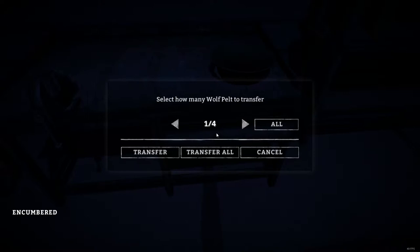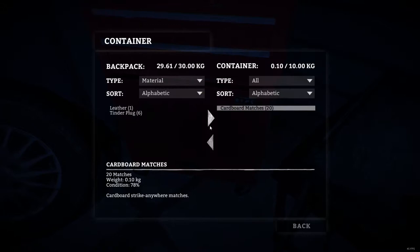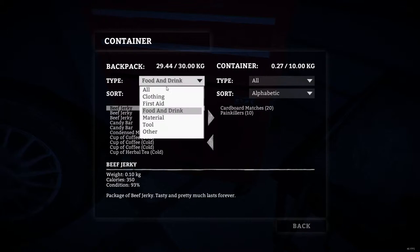And the wolf pelt, which we are going to need very soon — I think I can use this. Not right now. Leather, that's good. So let's put anything else in here. First aid — that's a lot of painkillers. And since we're not Dr. Gregory House, we're putting them in here.